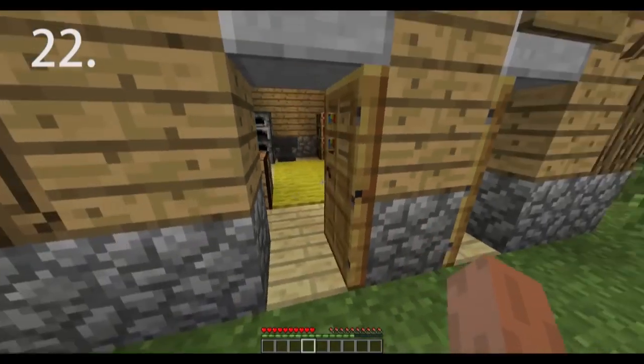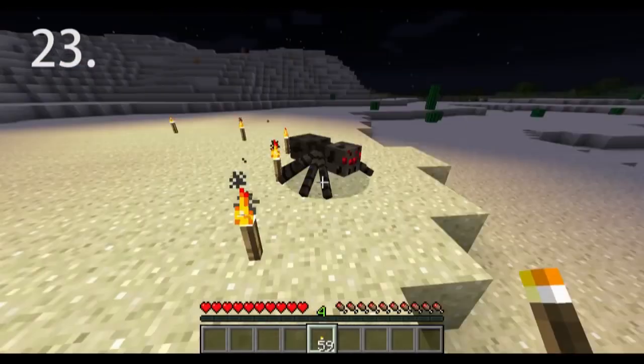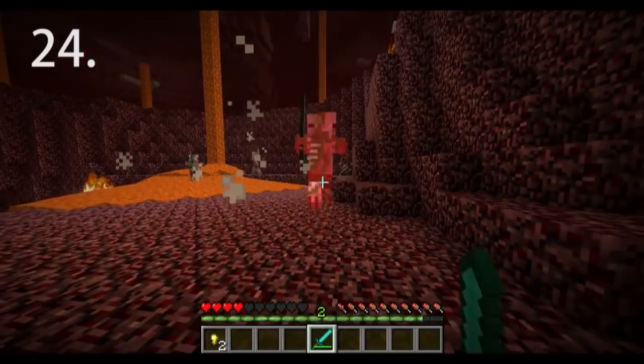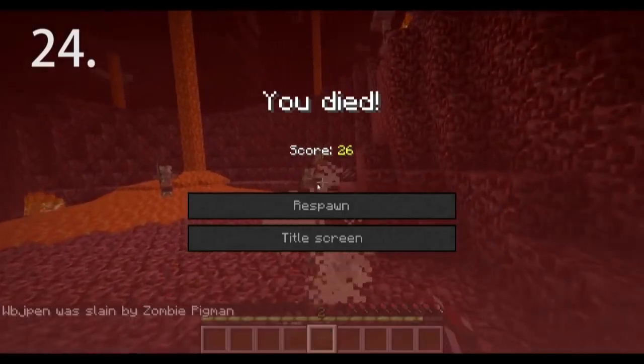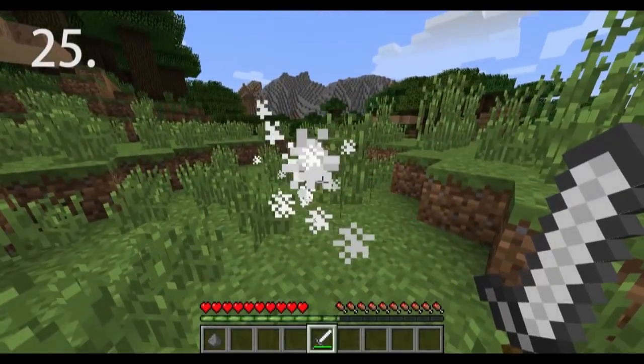Placing doors backwards stops zombies from breaking them. Place a torch right in front of a spider to temporarily make it passive — this will not work if you hit it. Kill a creeper fast by hitting it three times with an iron sword or better; it will die before it explodes.